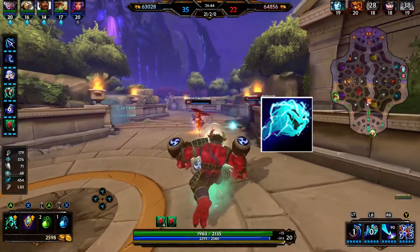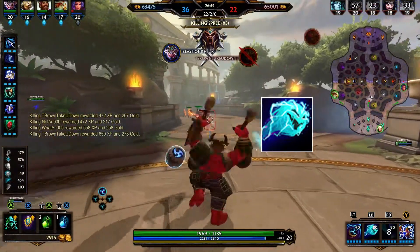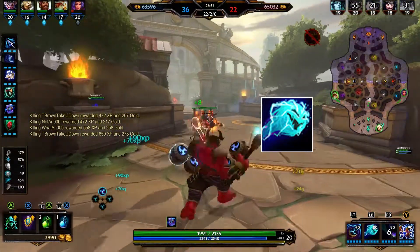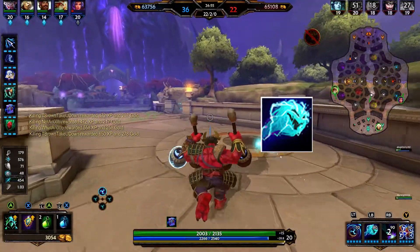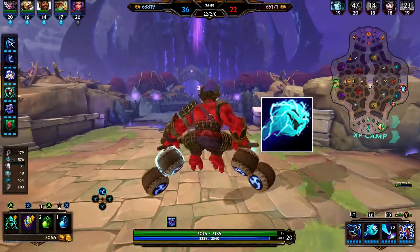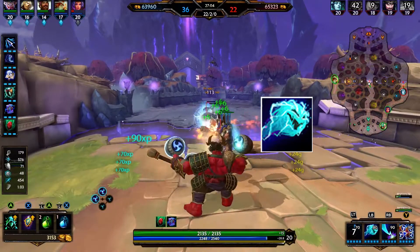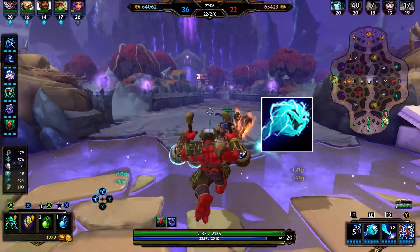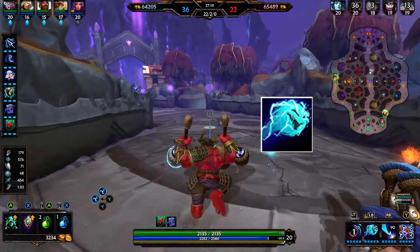Raijin marks the target enemy by dismissing his ally Raiju, who hides in the enemy's navel — it's kind of weird. While asleep, Raiju slows and reveals the target to Raijin's team on the mini map. The next time Raijin damages the target, Raiju awakens and claws his way out — doubling the slow and damaging the target and five nearby enemies every 0.5 seconds for two and a half seconds. Subsequent enemies hit take decreased damage.